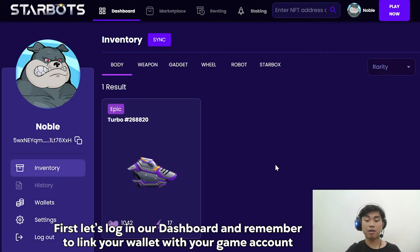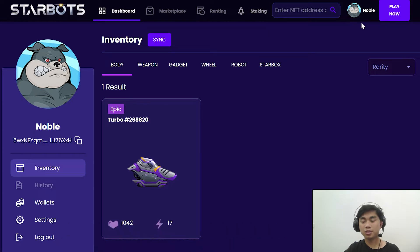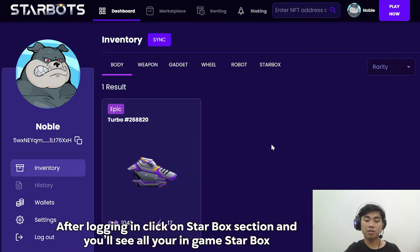First, let's login to our dashboard and remember to link your wallet with your game account. It's a noble account here. After login, click on the Starbox section and you will see your in-game Starbox.